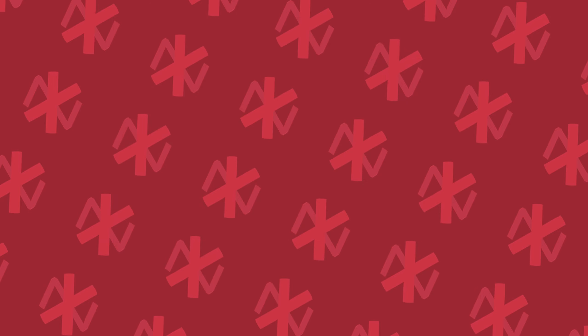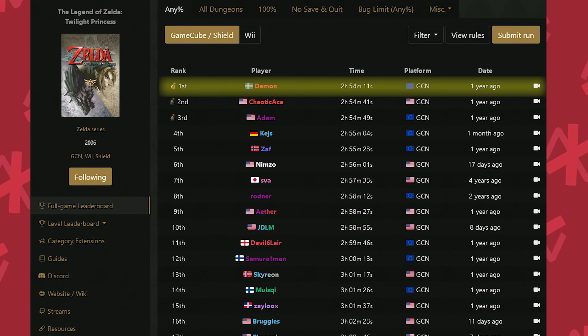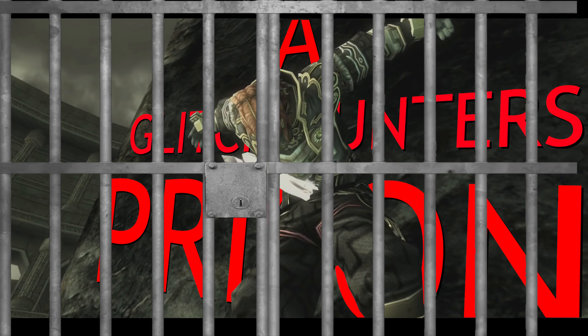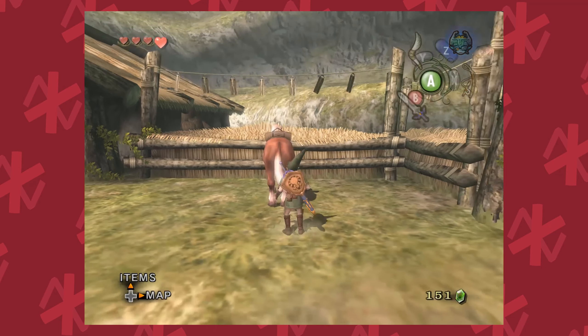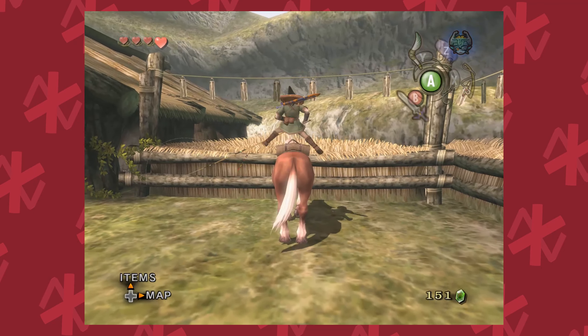You might be wondering though — if this trick exists in both the Wind Waker and Twilight Princess, why hasn't there been a TP world record in over a year? Why is it still a glitch hunter's prison? Unfortunately, actor unloading in Twilight Princess is much more limited. This is due to one major difference in the update between TP and the Wind Waker's code.